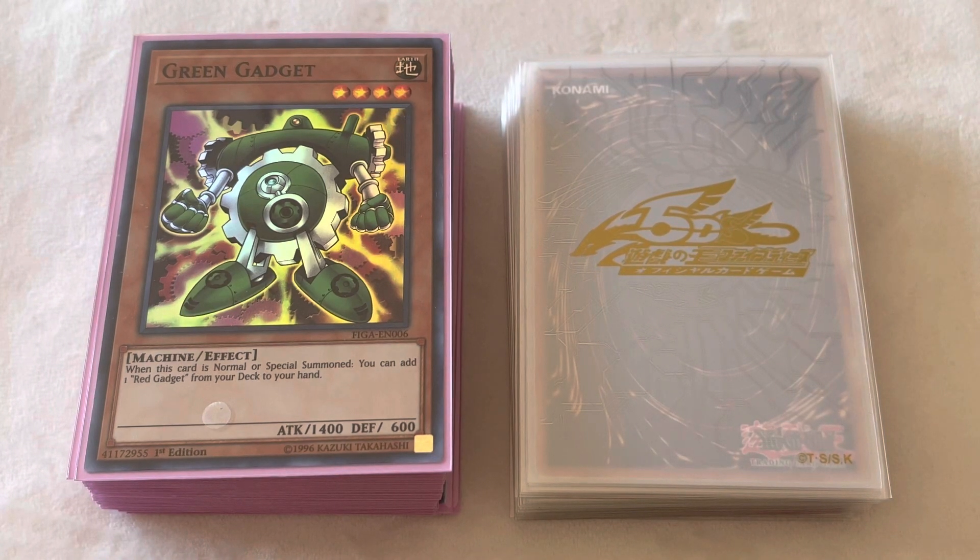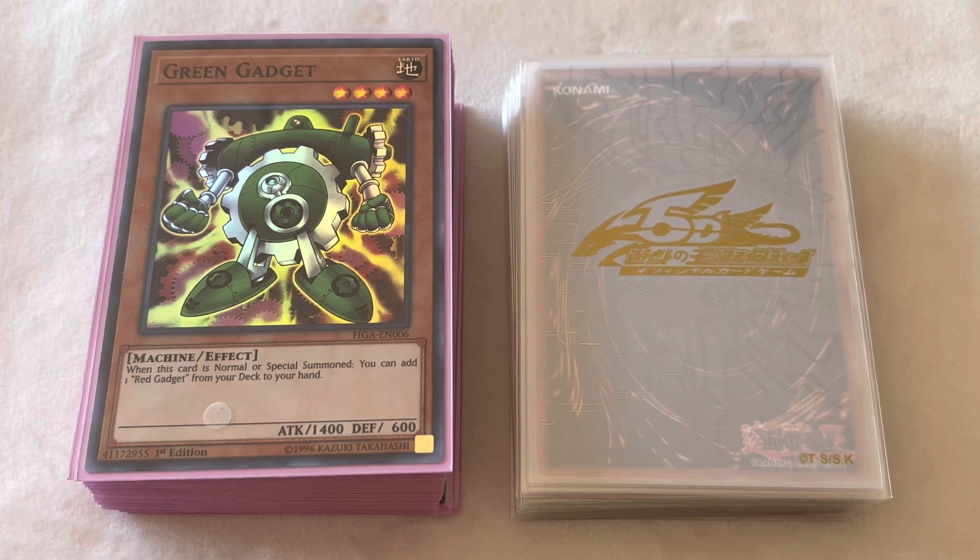Hey guys, it's Victor here, coming at you again with another retro deck profile for the September 2011 format. Today's deck is going to be Ultimate Offering Gadgets. The goal of this deck is basically to abuse Ultimate Offering to normal summon as many gadgets as you can, and then ultimately overlay them into Xyz monsters to OTK your opponent. This video is going to mark the start of me getting into the more degenerate side of the type of decks that you could play in this format.